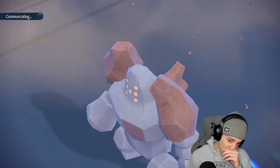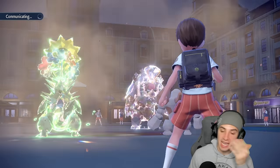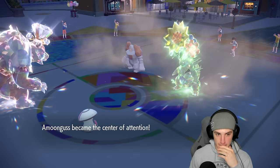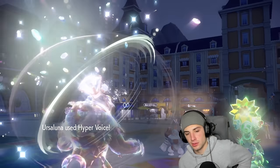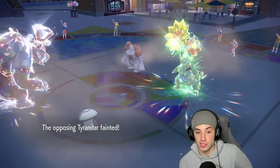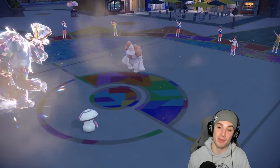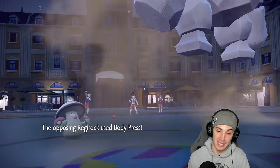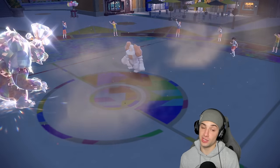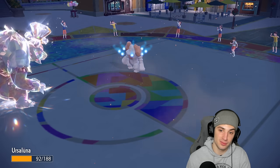Tyranitar outspeeds Ursaluna — wait, actually I can't Rage Powder Tyranitar. Do we outspeed it? I don't think we do — okay actually we do, nevermind, beautiful. Works out perfectly. Regirock actually survives on one HP. Rage Powder was a good call. If I'd known we outsped I should've just gone for Palm Puff, but this works perfectly because they go for Body Press. Now I can get out Arcanine — I could choice into E-Speed or go Lantern.